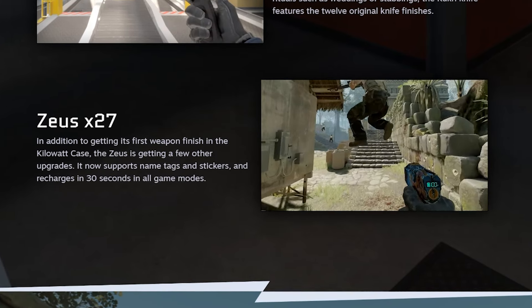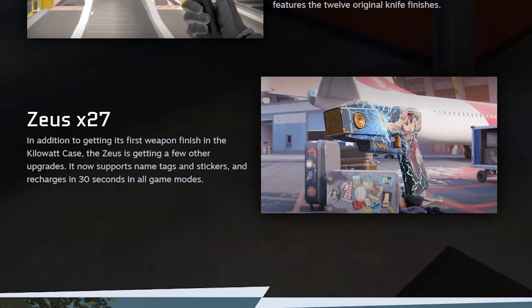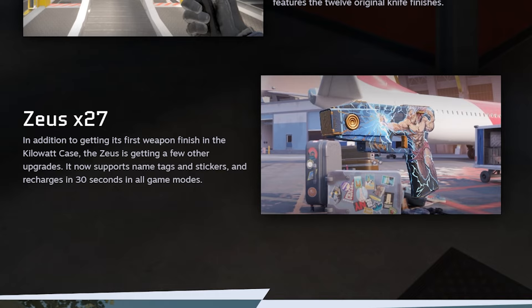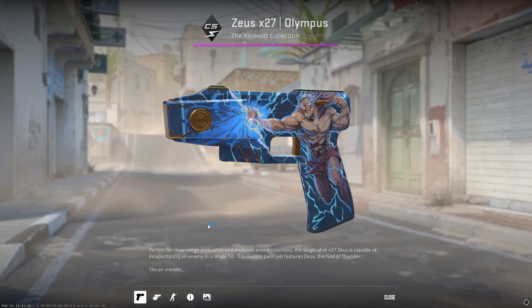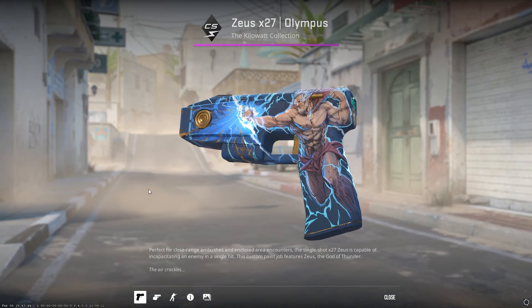The Zeus has received a significant change too. Not only did it get its first skin, but it can now also have sticker crafts on it alongside name tags. It also recharges in 30 seconds across all game modes, so the Zeus meta has officially begun.